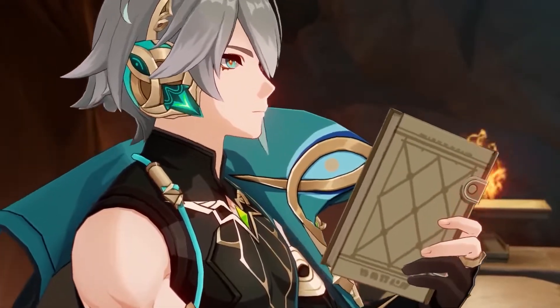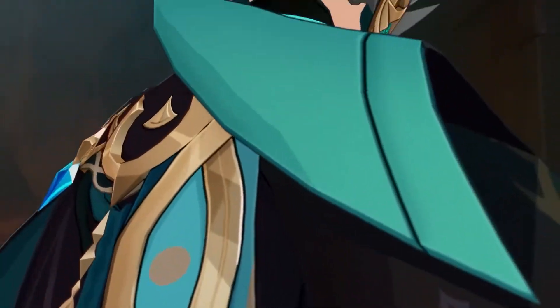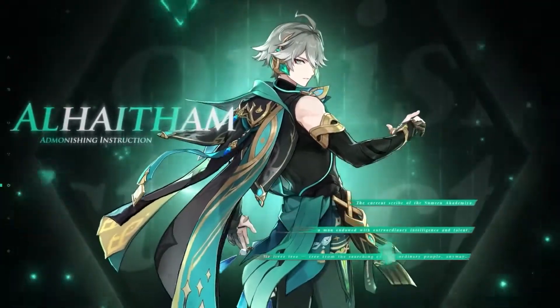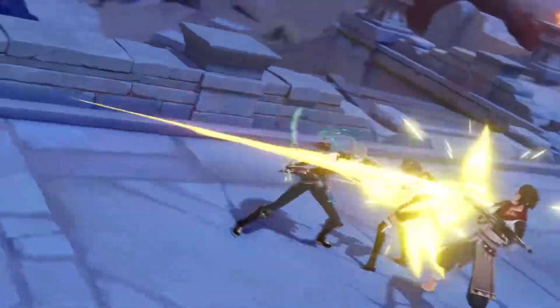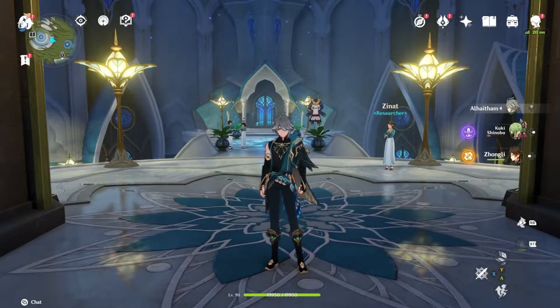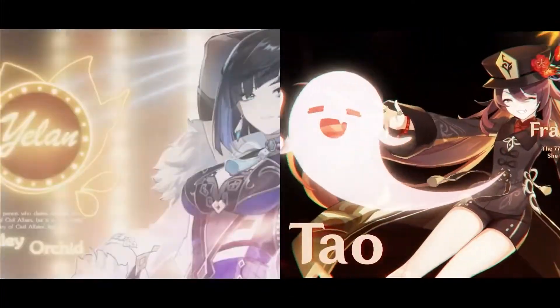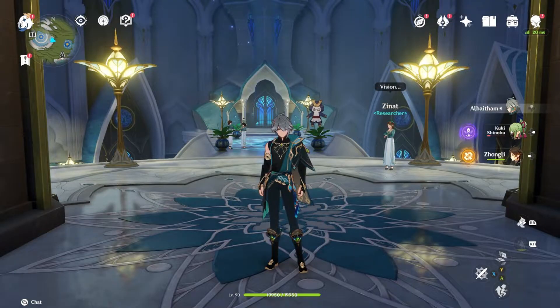Today we're going to be talking about Al-Haitham. A lot of these videos have been centered around him because he's a brand new unit and one of my favorite units. We're going to be talking about what is his better value option: getting his Constellation 1 or getting his signature weapon. Very soon we're going on to the Hutao and Yelan rerun units, but let's keep on with Al-Haitham for right now.